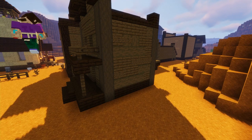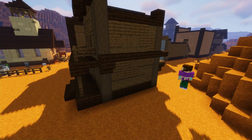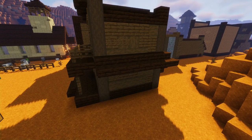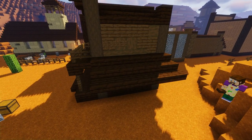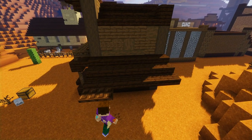Next, grab some more dark oak slabs and place a row on the fifth block up on the right-hand side wall of our building. Add some upside-down stairs underneath for supports, then add another two rows dropping down half a slab each time. Finally add a row of dark oak trapdoors on the lowest part - and this will be the outdoor coffin workshop.